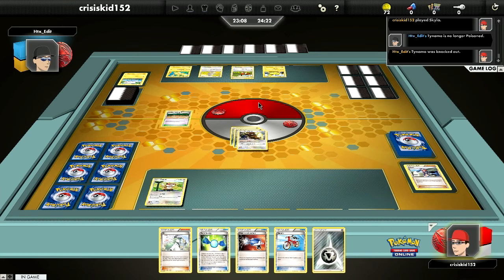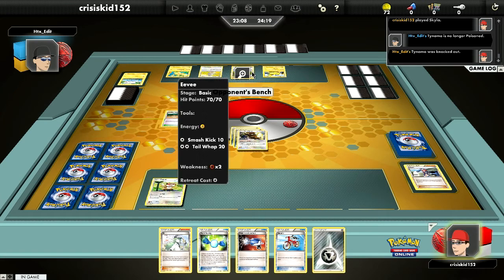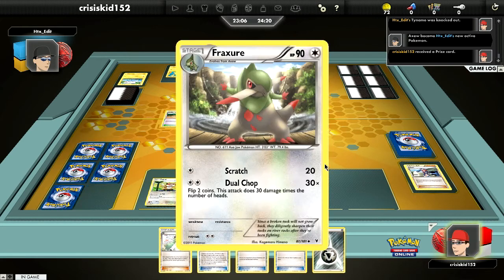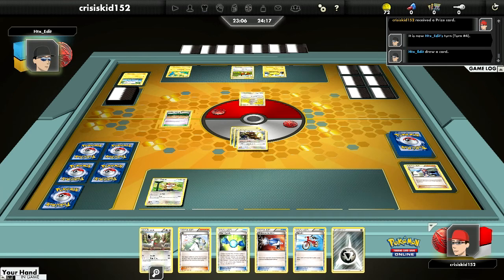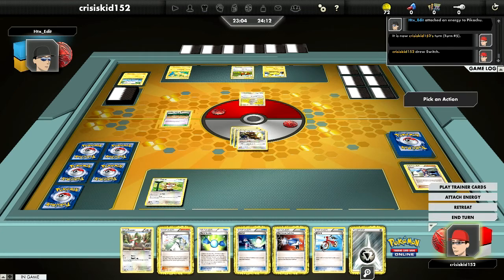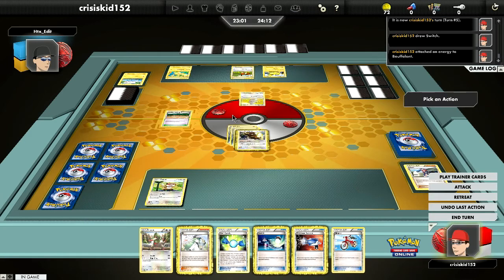End my turn — Dynamo goes down. He switches into probably the Eevee or the Axew. I get Fraxure, and I run a 4-1-4 line of Haxorus. I never see the point of doing a 4-3-2 or 4-3-1, or 3-2-1 even — I prefer keeping that ratio as long as I have the cards, and for the most part here I do.